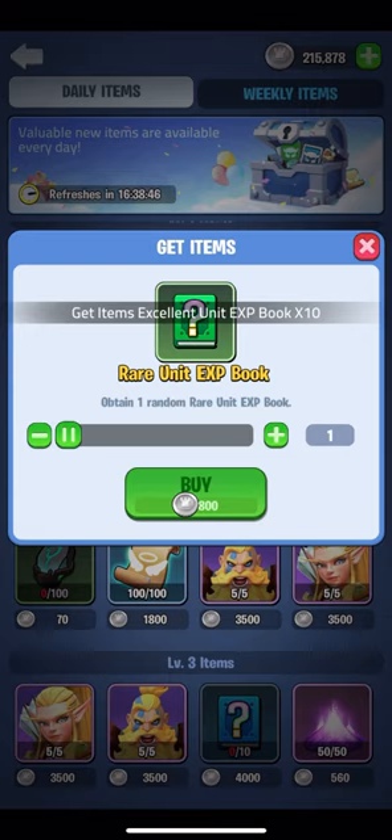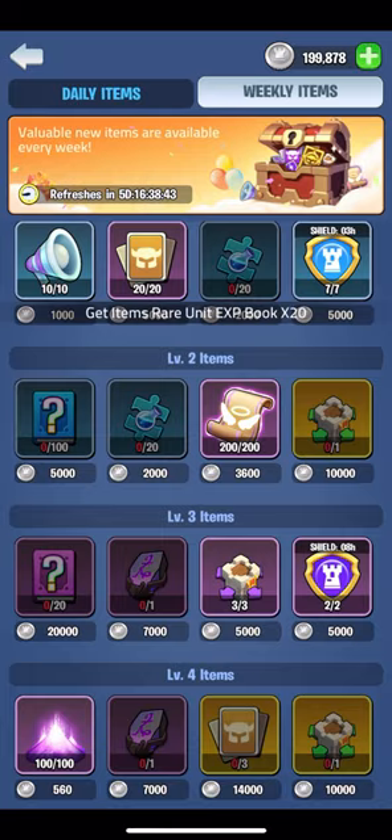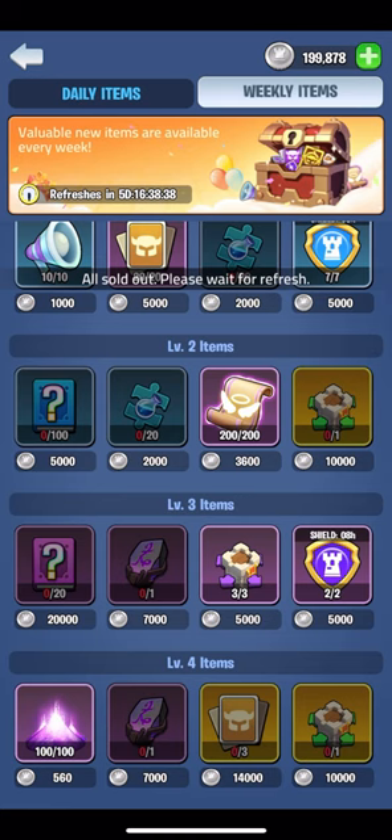In the weekly I'll be buying the tech shards, alliance teleports, dragon ruins, free picks, and just before the throne war I'll put the remainder of my silver into unit exp books. Just a foolproof way to make sure I always have enough silver for my dailies.